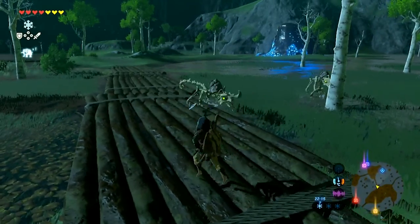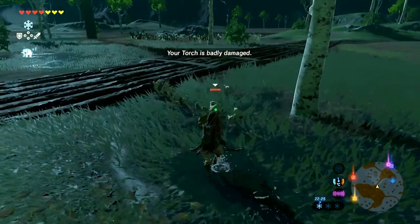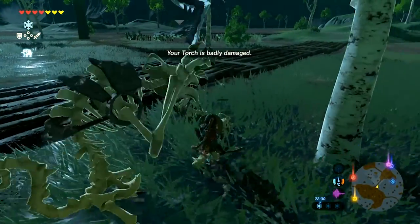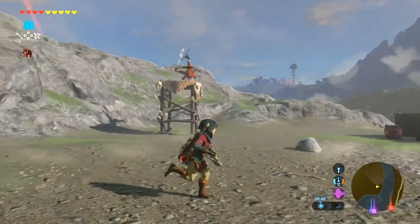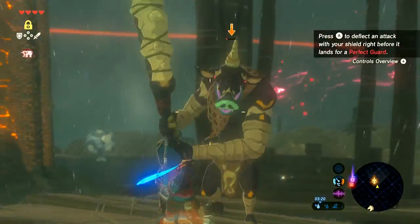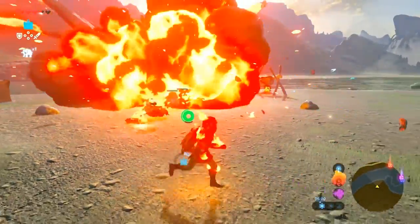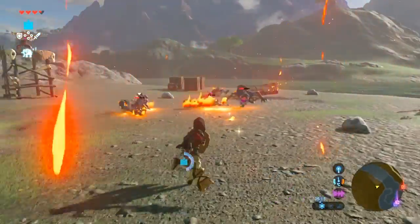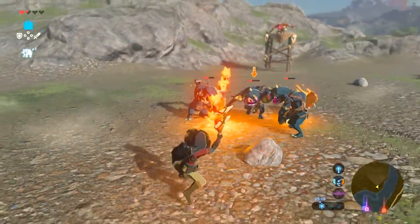Lastly, it pays well to have a low power weapon in your stash at all times, whether it be a torch, a leaf, or even some bones. This is used to dispatch lower-tier grunts that die in one hit regardless of the weapon you use. This applies to goblins and skeletons at night that may regenerate if you knock their head off. This helps considerably so that you can save your more powerful weapons for more dangerous encounters as well as boss battles.